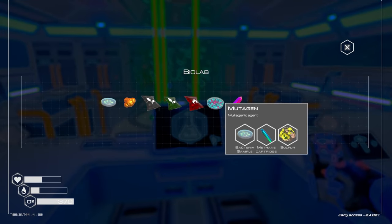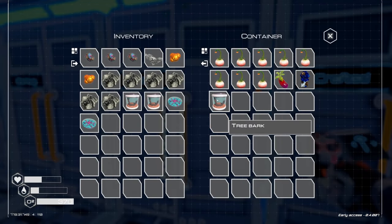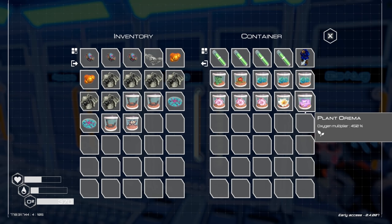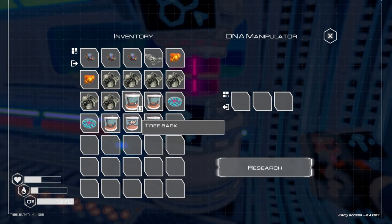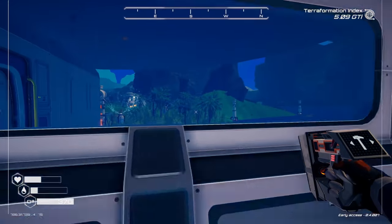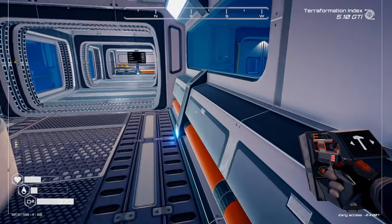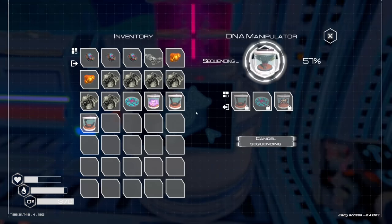Let's get the next tier going — let's get the volness going. We're gonna need mutagen, so sulfur and a methane cartridge. Sulfur is always the issue right now. Got two pieces — so there's one mutagen, two mutagen. Now we just need tree bark and the plant itself. Let's grab tree bark, the plant, and then let's do the orima one as well. Research — start sequencing! Oh this is gonna be so cool.